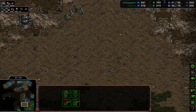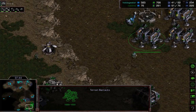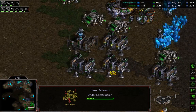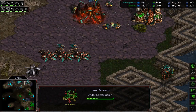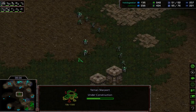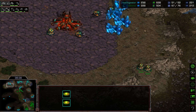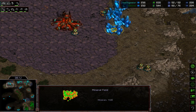Both players have been macroing pretty decently, not banking a lot of minerals. This is an 18-minute macro game — these players are definitely at a certain level of macro. The starport is just being started for Neblime, so his science vessels are quite a ways away. With lurkers out on the map he has a finite number of scans. I'm a little worried about Neblime's position — lurkers are really good. If he wants to get anything done with this bio force, he has to be careful he doesn't walk into hold-position lurkers.